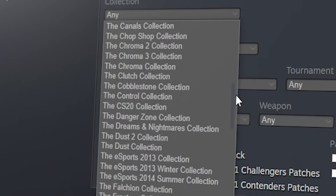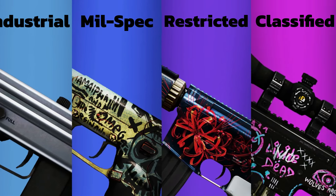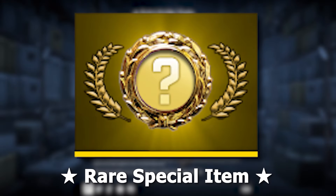Skins are categorized into collections, and within collections, different rarities: consumer-grade, industrial-grade, mil-spec, restricted, classified, covert, and gold.